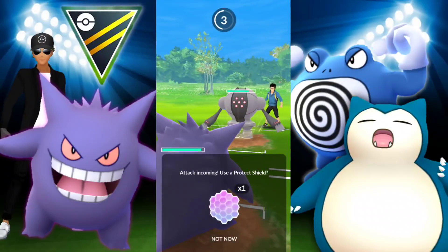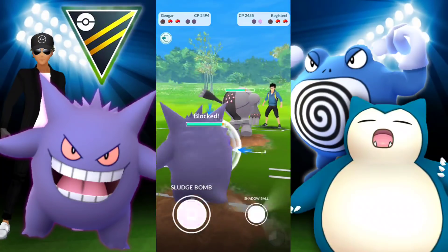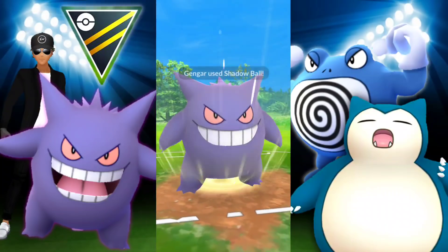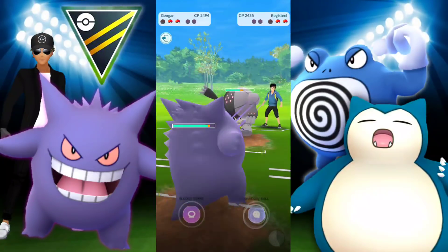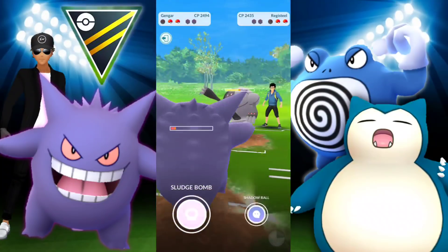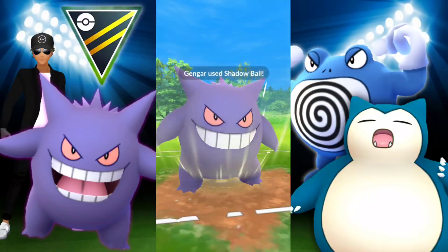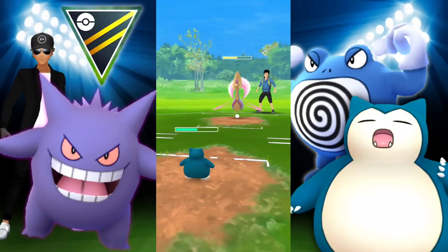Let's see if we can get Registeel out with Gengar. Shielding up — we can take a Flash Cannon with this much health. Obviously a Focus Blast is not something they want to do, so that's another potential for Gengar: try to catch a Focus Blast and switch into Gengar, it's going to really help you out. We survive, and they have used all their shields at this point. Gengar has some great usability as we've seen from yesterday's video.